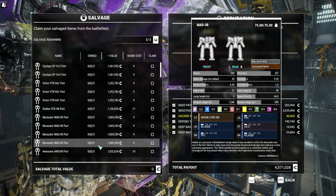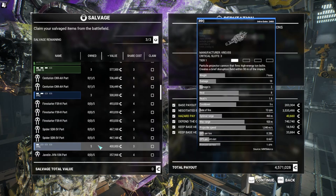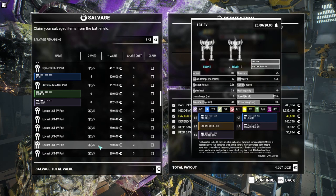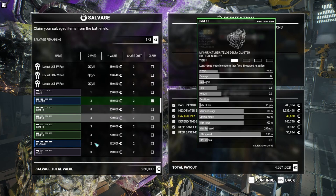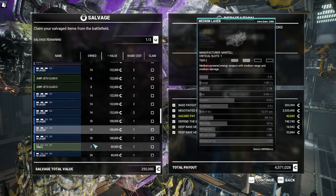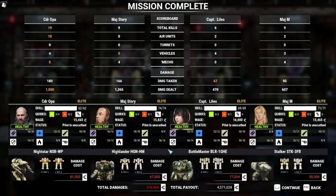Cyclops parts — I have none, so that's kind of pointless. I can't get one anyway. Don't need those. I'll take a large laser. I'm actually running low on medium lasers — good ones, anyway. I'll take this guy. It's okay, because I'm just about done making mechs too.